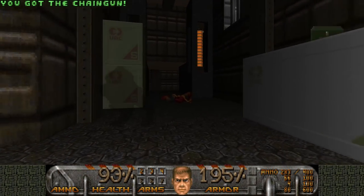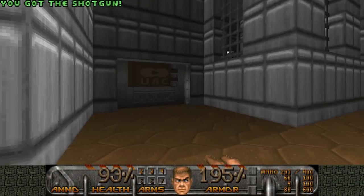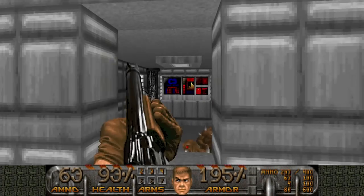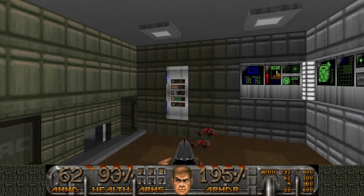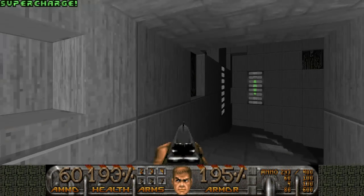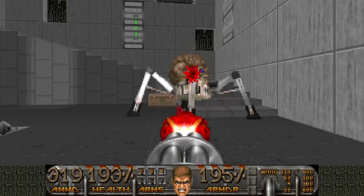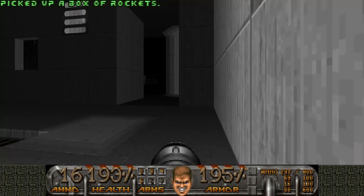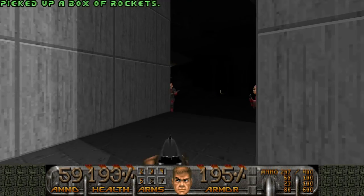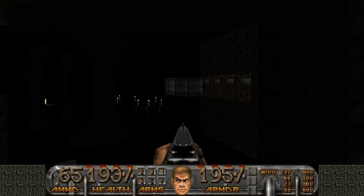There's one more secret we can go for. That secret is not here — it's somewhere over... no, not here, but let's kill these enemies anyway. Oh, here it is — now I remember. A supercharge! Okay, since I'm down here I might as well kill the Revenant so I can grab a rocket launcher. There's one secret I'm afraid of and it requires an archvile jump — you don't see those often — but it's actually a much-needed secret because it gives you a BFG.